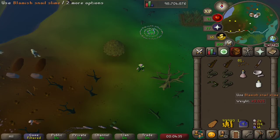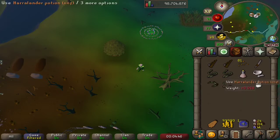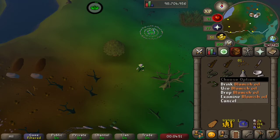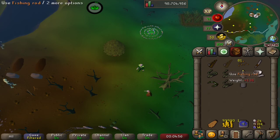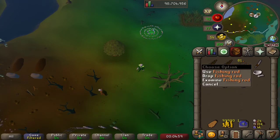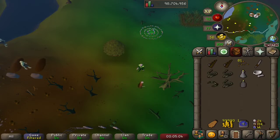We now have blemish snail slime in our sample bottle. I've pre-prepared here a Harralander potion, unfinished, by just adding a clean Harralander to a vial of water. And we're going to combine the two together to make blemish oil. We're going to use that blemish oil on a fishing rod — we rub the oil into the rod. So now we have a regular fishing rod and an oily fishing rod. The oily fishing rod is what's required to catch our next type of eel.